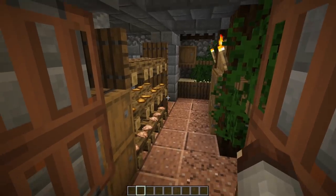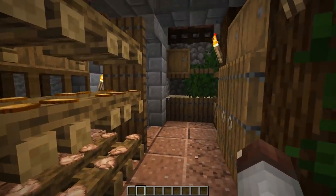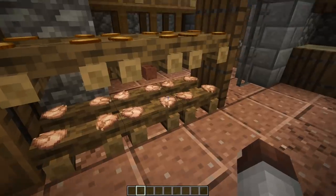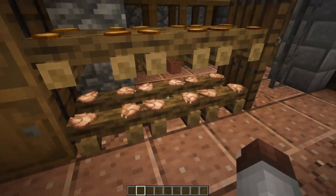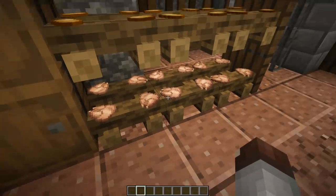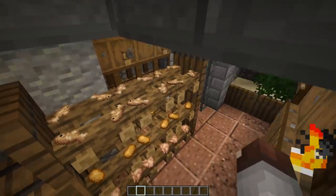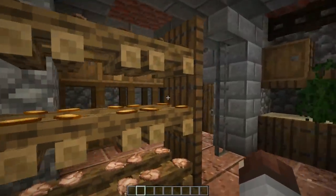I personally struggle with ideas for interiors, so I want to point out a few here. Maybe you're making a food pantry — using campfires, dotting a bunch of pieces of meat on it, and then using a shovel or a splash potion of water to make the meat stay in there. You've got to be quick before the meat actually cooks and pops off, but you can make some cool layered things and add some extra storage around.